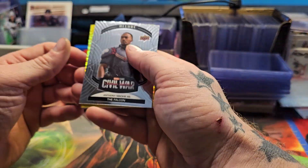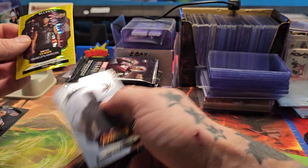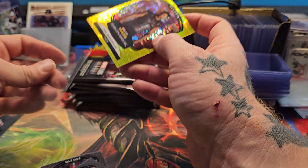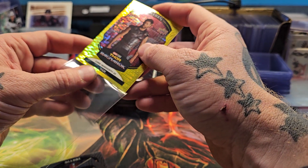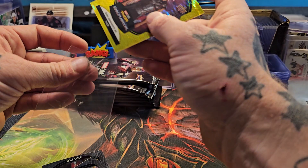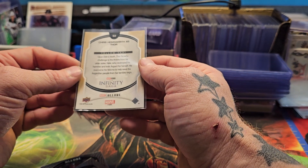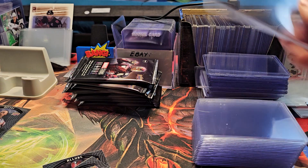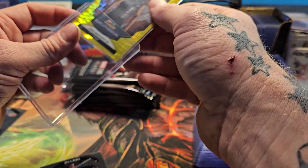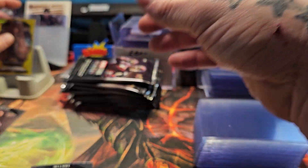Let's see here — first card we got is the Falcon, and there it is. It's not a bad gold taxi shimmer. And we got Thor — I'll take Thor all day long. From the Infinity Saga, Chris Hemsworth as Thor — that's the yellow taxi. These cards have a curve to them, so we're going to need 60-point top loaders.